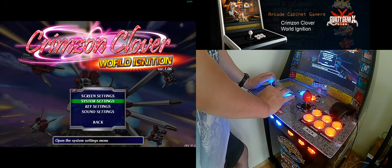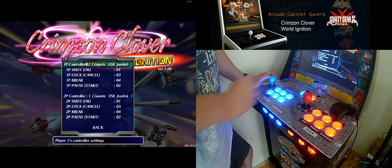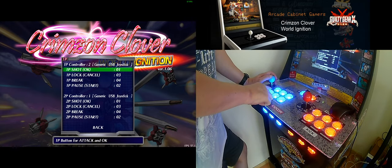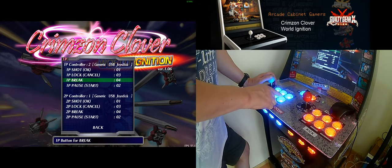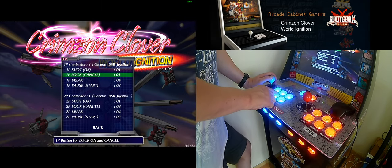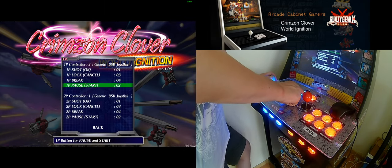In Settings, you can go to Key Settings and then go to the Controller Settings. As you can see, it detects my generic joysticks. You basically press the buttons you want to use for the game. You only need three buttons: shooting, locking, and braking — and the pause button, or the start button, of course.